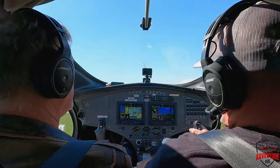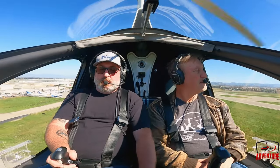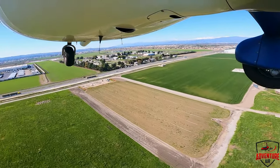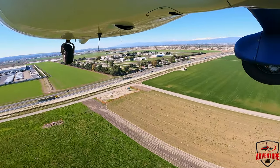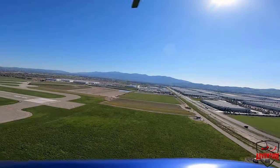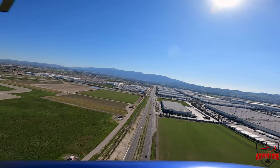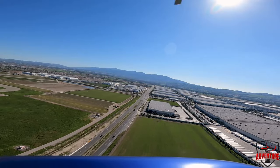Climb at 60, so start coming back. One two zero decimal one two twenty twelve. Cherokee 8-1-9-8 Whiskey, chance of right cross-and-approved. November 8-1-9-8 Whiskey, turn right cross one, make right traffic, runway 26 right. Cessna 46 Romeo, runway 26 right, clear to land. November 4-6-4-6 Romeo, four six Romeo, runway 26 right, clear to land. Cherokee 9-8 Whiskey, I'll call your base.